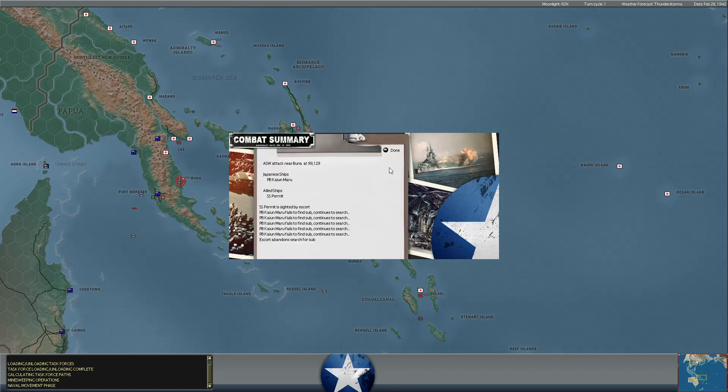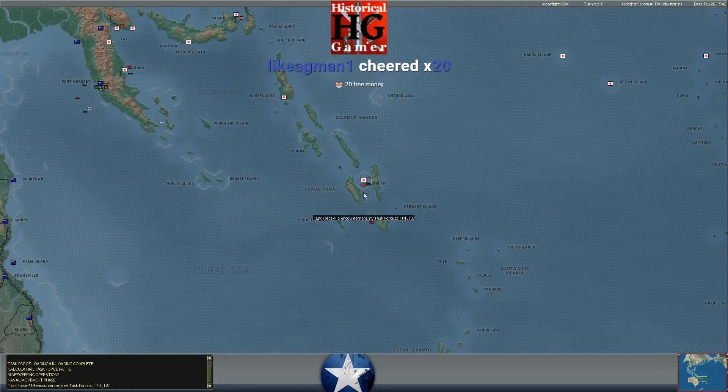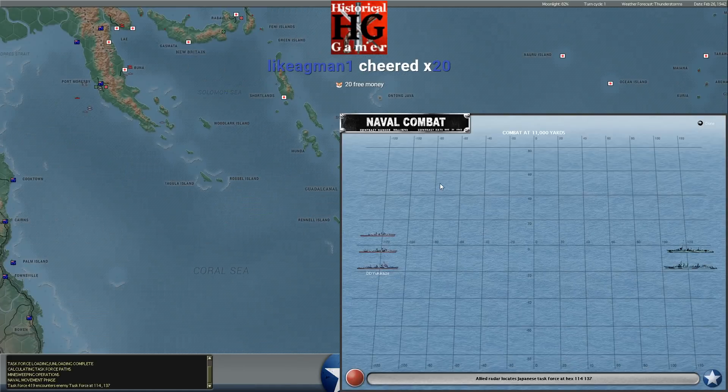We had a sub here at Buna firing against an enemy patrol boat, or was it attacked by an enemy patrol boat? In any event, nothing happened. Meanwhile, there is a surface action that is occurring near Tulagi.